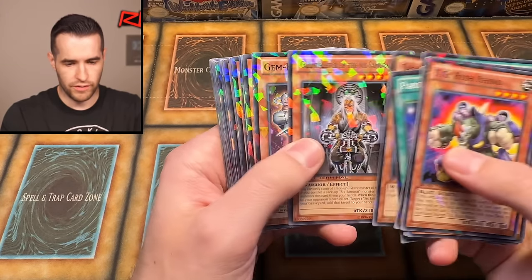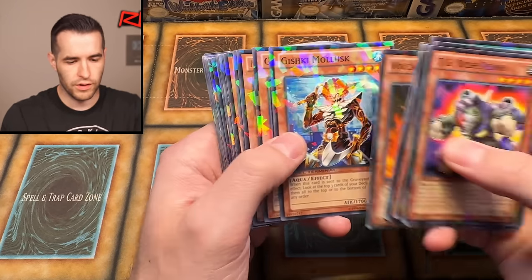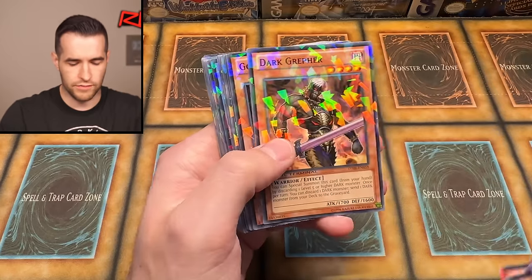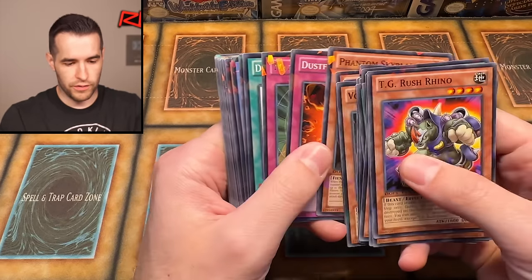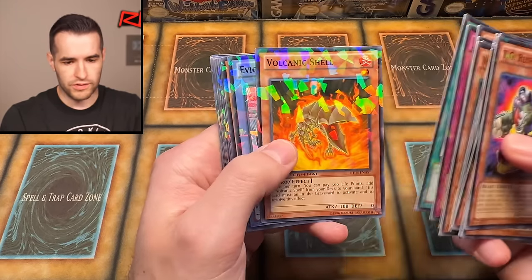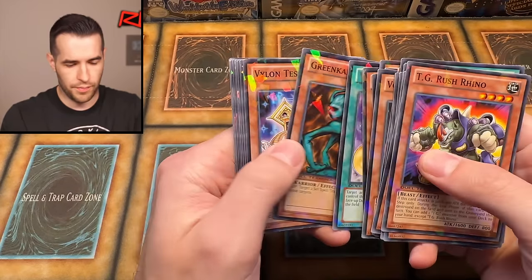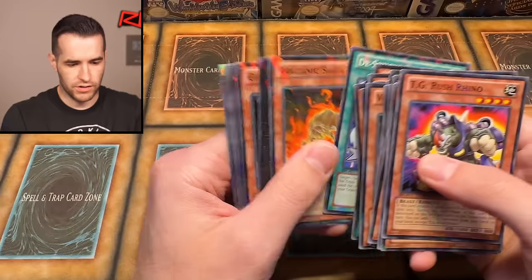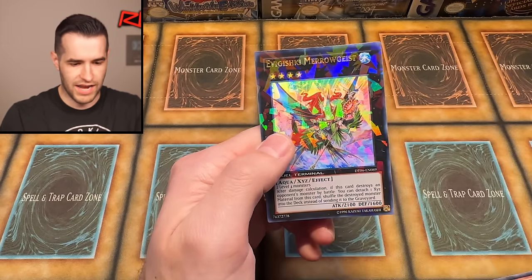I'll probably grade some of these ultras and stuff as well, because they're probably pretty low pop. I think this was a smart decision. Rare Volcanic Shell, Quick Draw Synchron, Gusto Falco. A lot of those supers I might look into — see if there's any graded. Vylon Sigma again, Macrocosmos, Double Summon, Volcanic Shell, Eva Gishki, super Green Kappa, Vylon Tesseract, Gemknight Pearl, LaValVal, and Eva Gishki Merogeist — we are pulling all kinds of good stuff right now.